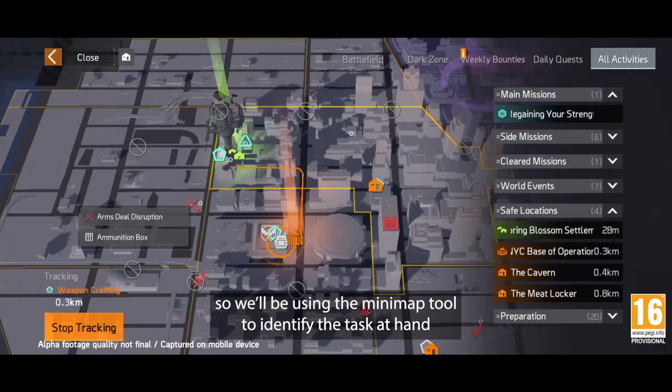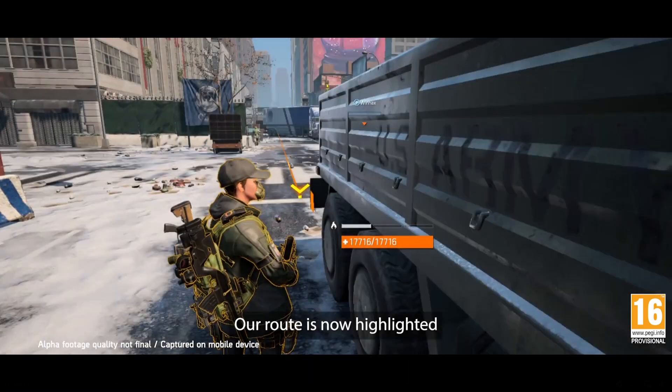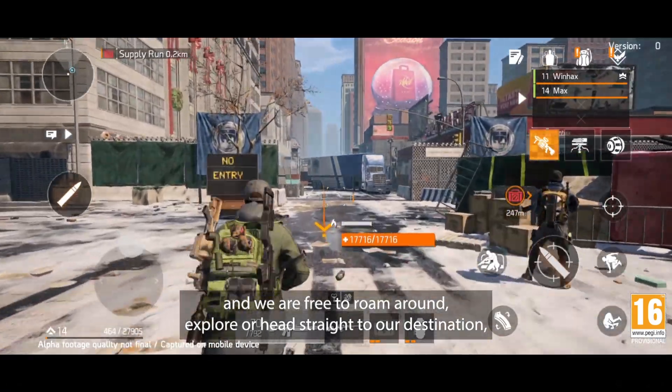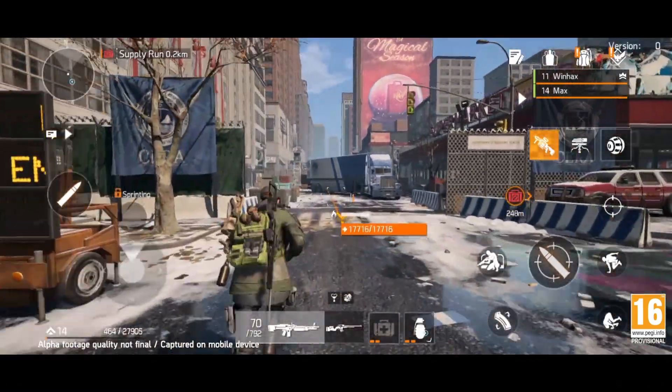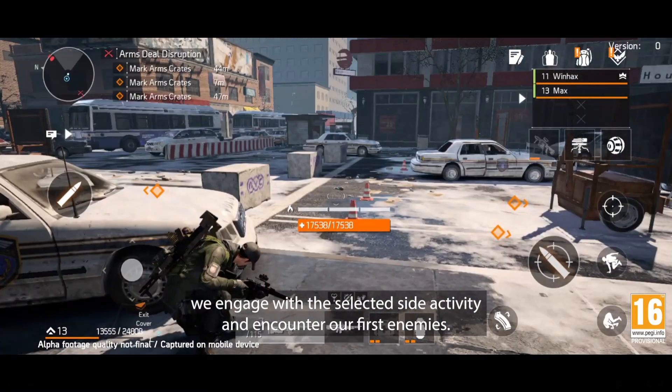We'll be using the minimap tool to identify the task at hand and pinpoint its location. Our route is now highlighted and we are free to roam around, explore, or head straight to our destination. After a short walk around the block, we engage with the selected side activity and encounter our first enemies.